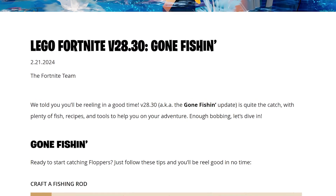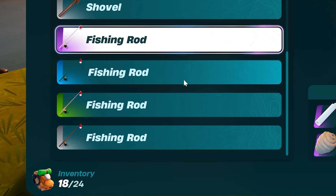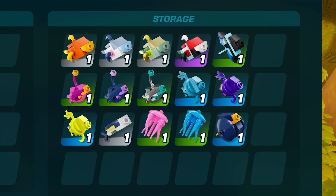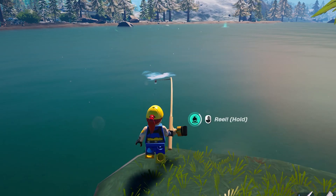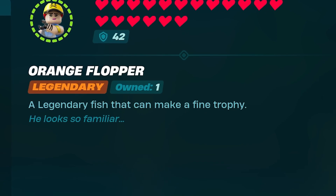LEGO Fortnite just got a new update, and here's everything you need to know about it. The most notable addition is fishing. You can now craft a fishing rod, with rarer variants giving you a higher chance of catching a fish. 15 fish have been added, and you can find these in different biomes, including legendary variants that you'll be able to display in a future update.